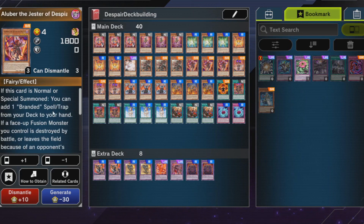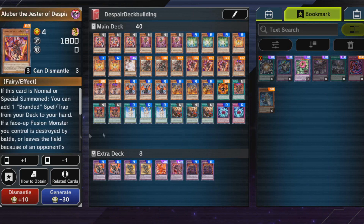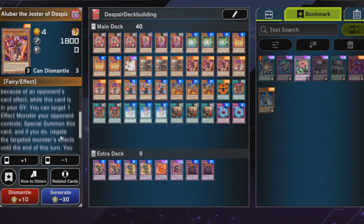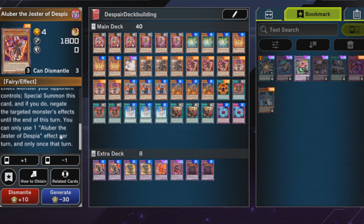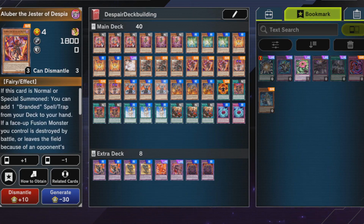Aluber — back in the day called Albert in the OCG — is a neat card. It searches your branded spell traps, which is why you probably run one Branded in White. It helps in the grind game by summoning from your graveyard, and you'll have loads of cards there. You can search it by multiple means and it gets you Branded Opening. The graveyard effect can negate an opponent's monster effect, though it only lasts until the end of the turn. At least you can summon it again, and since its effect triggers on special summon you can search another branded card.